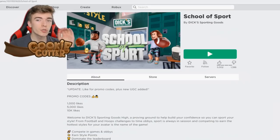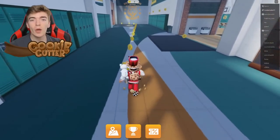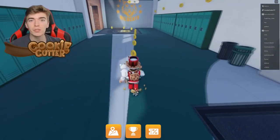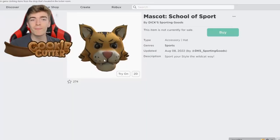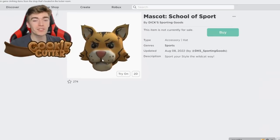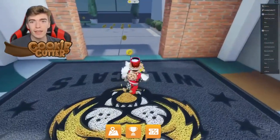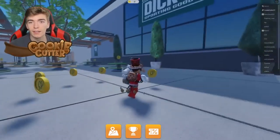To get the Sporting's Good Backpack, join the School of Sport and complete the scavenger hunt inside of the game to earn yourself the backpack for free. While you're in this game you'll also want to be collecting all of those coins, as there's an amazing item called the Mascot from the School of Sport — a really cool hat. To get it you need to purchase 20 items of clothing inside the game, which costs a significant amount of coins, so it might take you a while to earn.